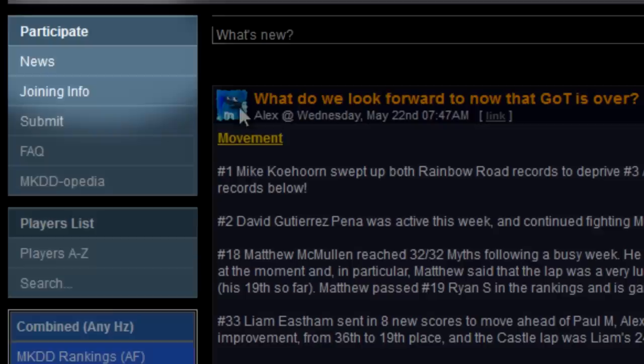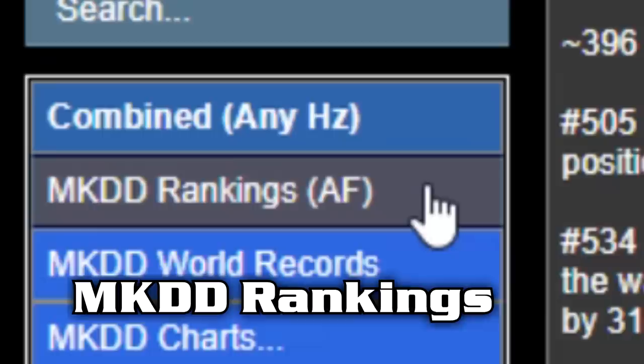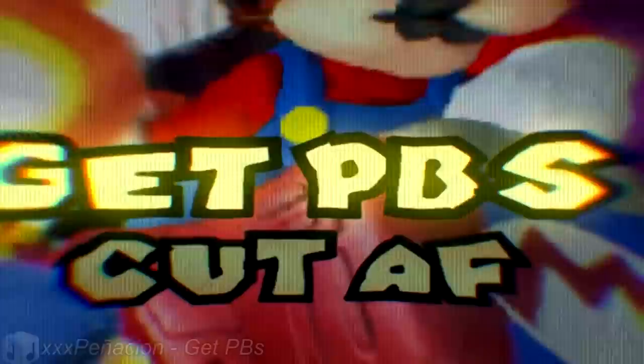Heading over to the website, you'll immediately see a banner and lots of words. Upon reading some of these words, you'll realize it's some kind of news section. This is where you can read about the improvements people have made to their personal records over the past few days. These news updates have been posted every single week since the beginning of 2004, almost exclusively by the same man. Just head to the sidebar and click on MKDD Rankings. AF stands for Average Finish and is represented by a number that goes in the score column.